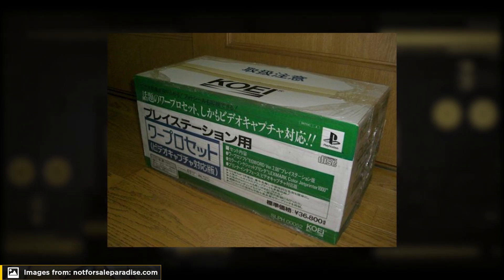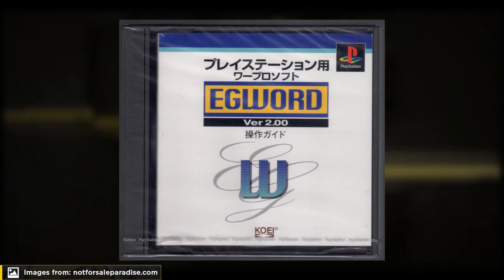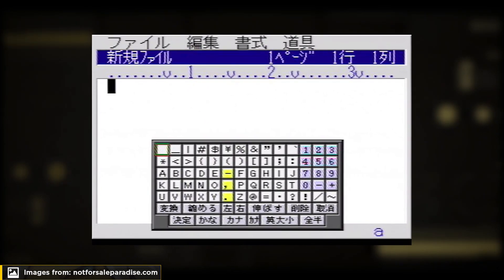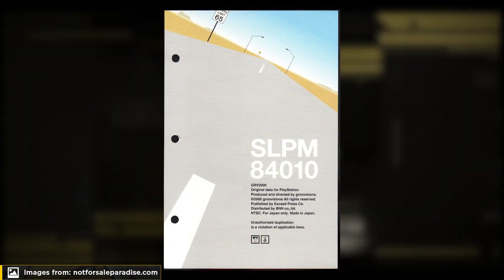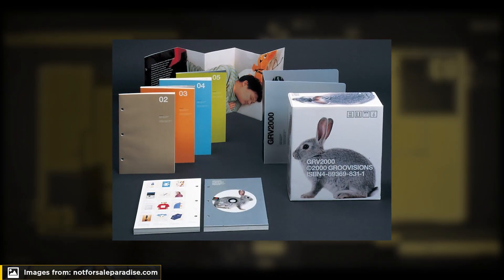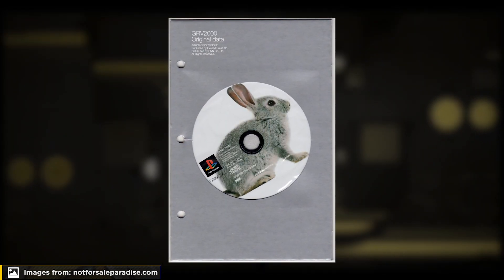The first one is the PlayStation EG Word bundle, which came with a Lexmark printer, a word processing software called EG Word 2.0, and a parallel printer to PS1 serial port adapter. The second one isn't even indexed in any PlayStation database, making it very rare — that's the GrooVisions Memorial Box. GrooVisions is a design studio based in Tokyo that released a box with 24 videos showcasing their work to celebrate the new millennium.